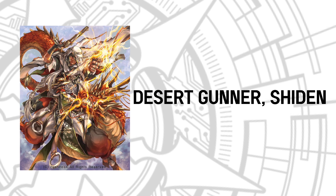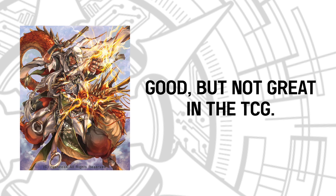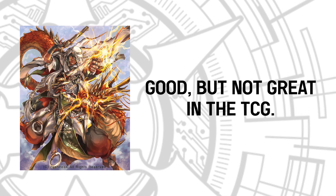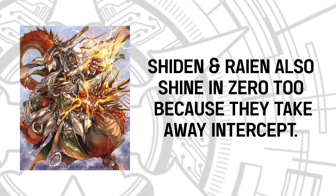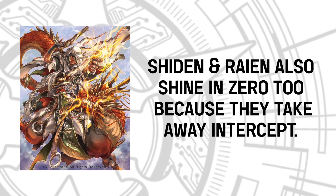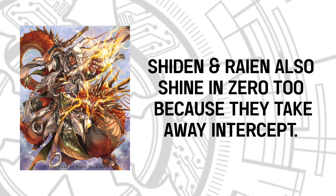Napata and Edge in the Darkness are big, beautiful walls Donald Trump could ever dream of. Speaking of intercept, let's talk about Desert Gunner Sheedan — he removes the intercept of one rearguard. In the TCG, Sheedan was a bit underwhelming, as you can attack the Vanguard directly and he's maximized only when stopping special intercepts. He was pricey as a triple R and became obsolete quickly. However, in Vanguard Zero, he and Rayan have seen a lot of play. Intercepts matter a lot in Zero, so removing them allows you to swing at the Vanguard more times, especially during Vanquisher Voltage turn. You'll want at least three full swings, extendable with Descendant Sigma, to clinch the game.